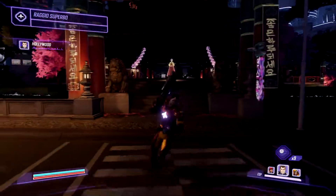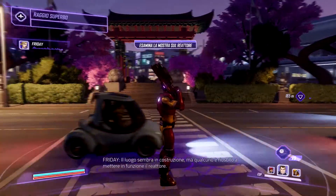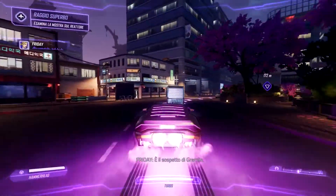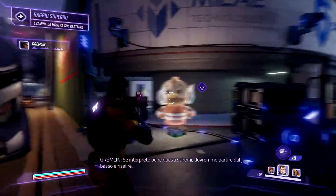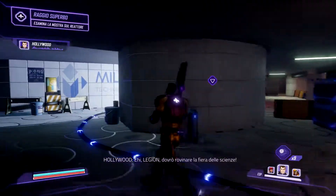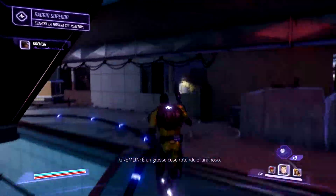Hollywood, ready to roll. Proceed to the fusion reactor exhibit — the location is on your map. The site will appear to be under construction, but somebody got the reactor working just for you. Let me guess — Hammersmith? That's Gremlin's theory. She's here to provide technical support. Hey there, it's me. If I'm reading these schematics correctly, we should start from the bottom and work our way up. Hey Legion, sorry to crash the science fair. Let's start with the acoustic doohickey at the bottom of the reactor — it's a big round glowy thing.